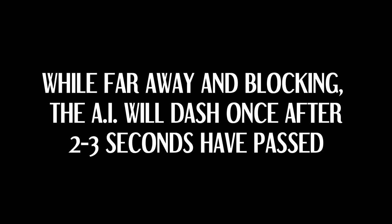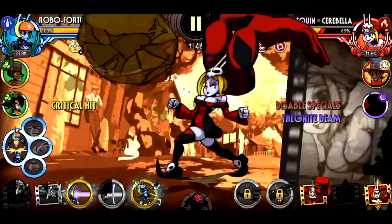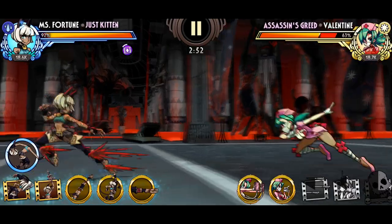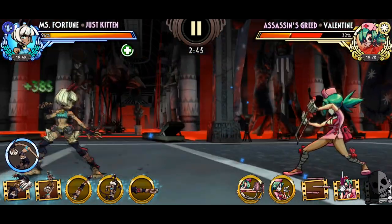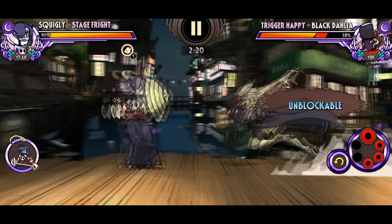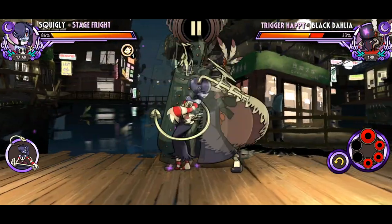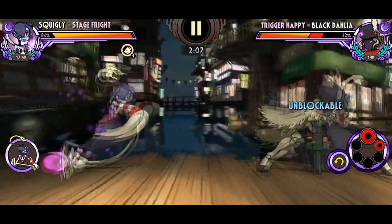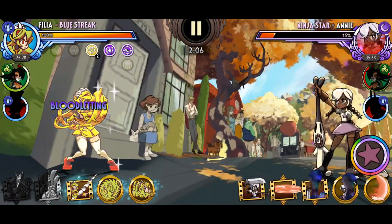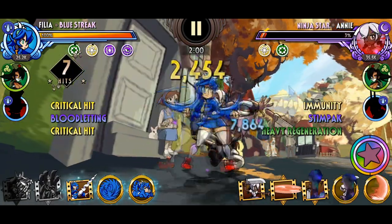While far away and blocking, the AI will dash once after 2-3 seconds have passed. Should the AI be blocking while far away, they'll dash after a while. You could catch them when they drop their guard with a projectile or a dash intercept. It's also important to note that characters with projectiles such as Peacock, Robofortune, and Black Dahlia will try to use them as much as possible to deal damage from a distance. As a bit of trivia, Fukua and Annie will never use the Love projectiles or Crescent Cut respectively, perhaps because of their effects being potentially obnoxious on a defensive end.